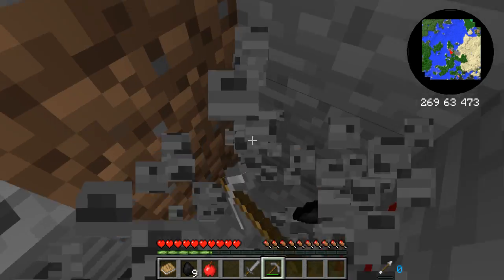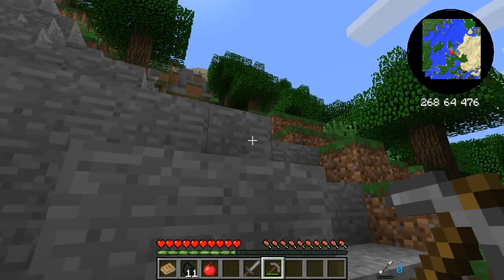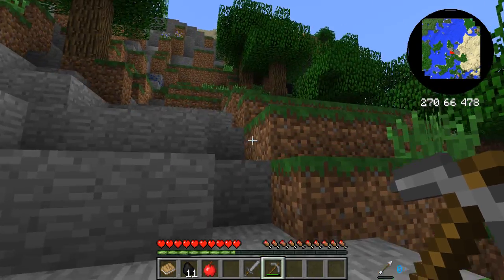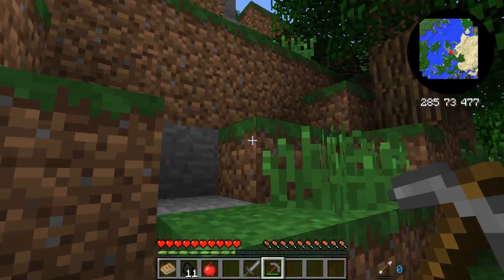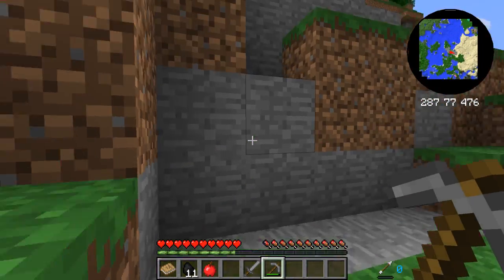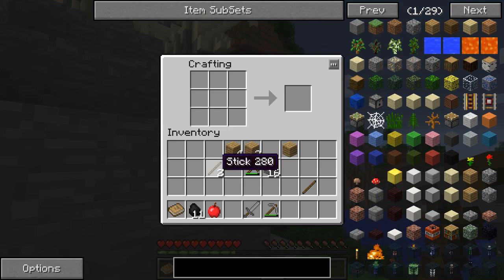Let's grab our coal so we can make some torches and put them around our base before it turns night. Night's not fun in this mod — there are so many creepy mobs that come out at night. I think there's flying eyeballs. Yeah, flying eyeballs come out — those things are creepy. Let's get ourselves some torches.